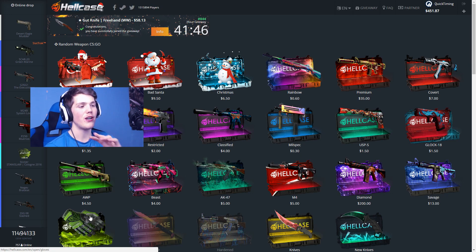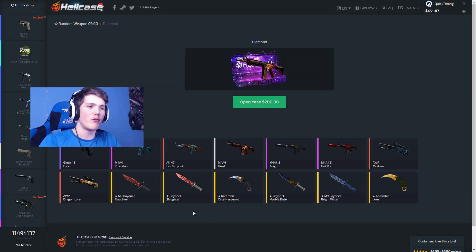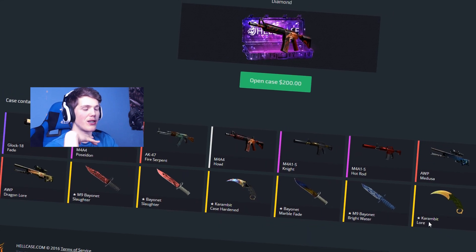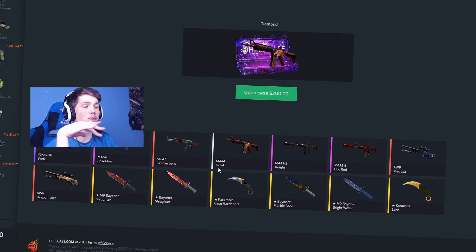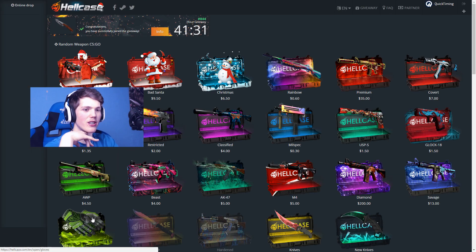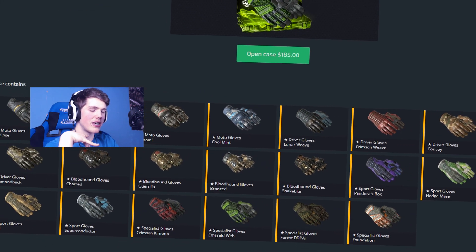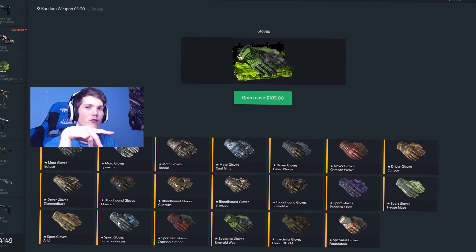Both are very expensive cases — this one's two hundred dollars. If we have a quick look at some of the potential items, we've got a Dragon Lore, a Karambit Lore, an AWP Medusa, and a Howl — which by the way I've had a Howl from this case before. And of course the gloves case has got all the new gloves; some of these are very expensive, like the Emerald Web gloves, the Superconductor, and a few others.